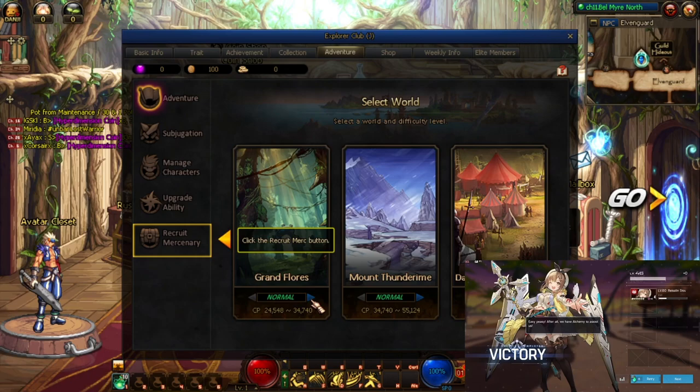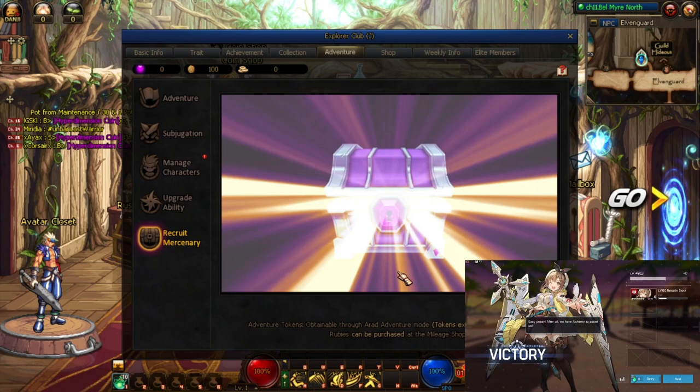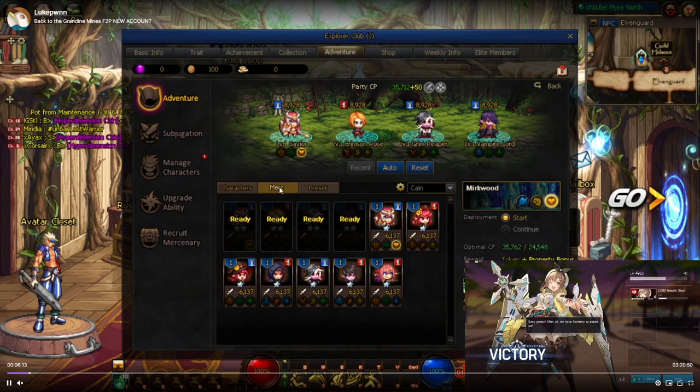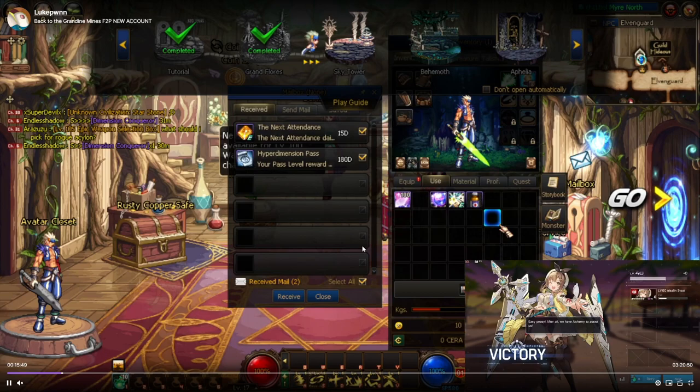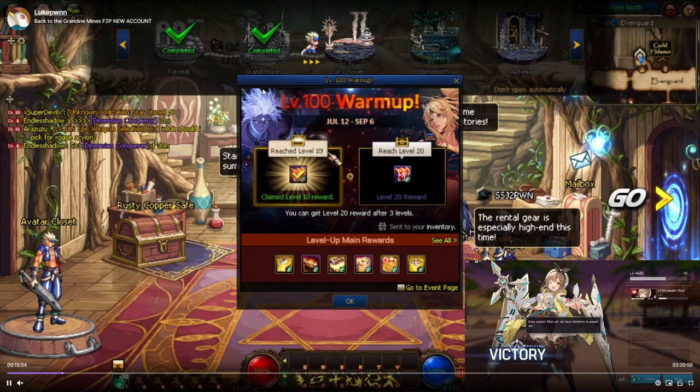Go into the tab called Adventure where you will recruit some mercenaries and auto deploy them while you're doing your story quests — receiving this currency will help you later down the road. Do the tutorial and then do the auto deploy: click on the merc tab here, hit auto deploy, and just like that you're set. Now go through the scenario using the play guide at the top.